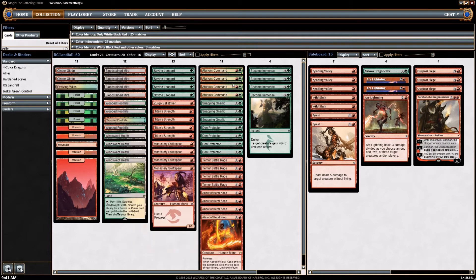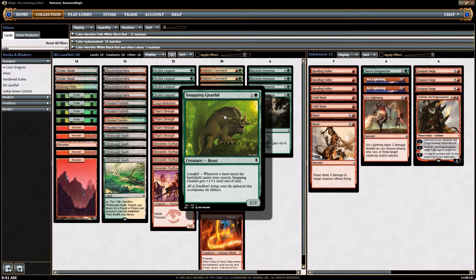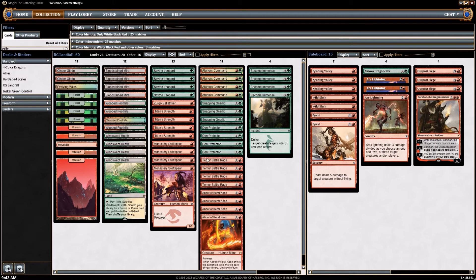Then you've got four Atarka's Commands, three Snapping Gnarlids, and four Den Protectors. Den Protector is one I hadn't seen a ton of play in these landfall decks, but what's great about it is you can play it out, attack with a Titan's Strength in your upkeep, and most creatures in this format aren't able to block it at that point. Then you're able to apply Temur Battle Rage — protection can't be blocked — and you're attacking in for ten damage easily.